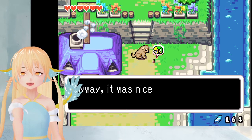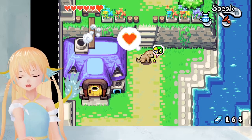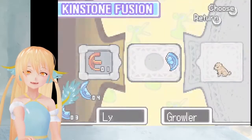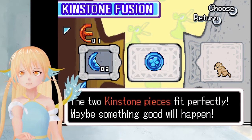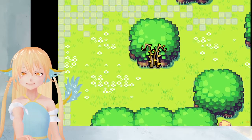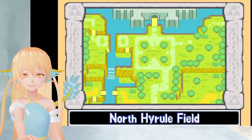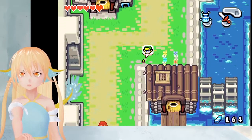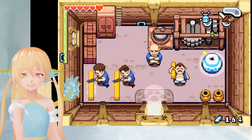I just wanted a little attention. Anyway, it was nice of you to say hi. Sorry for the trouble, I'll move now. Oh, you're so cute, little dog. You want to fuse Kinstones? Yes, I do. The two Kinstone pieces fit perfectly. Maybe something good will happen. That's on the way to the castle. A perfect fit! He just jumped over the dog. That's badass. But he could have hurt the dog with that. He could have stepped on us!